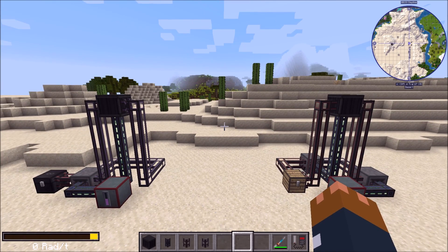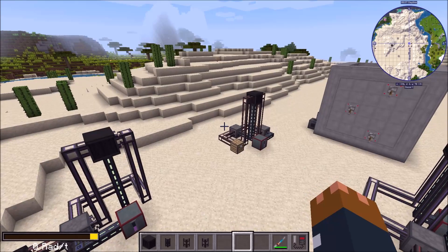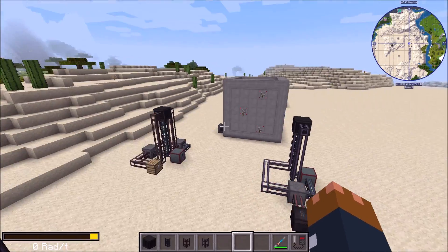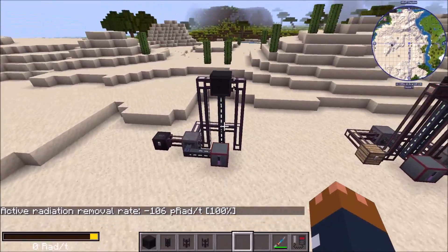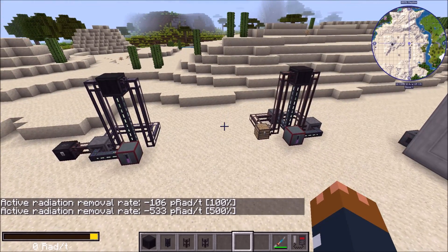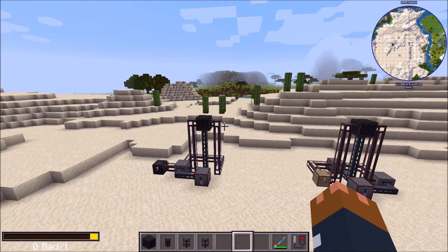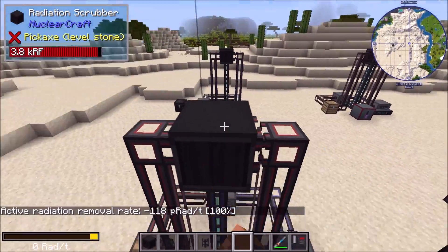The reason the radiation shows zero rads per tick here is that Nuclecraft enforces a minimum radiation value of one femtorad per tick. What's happening is that these scrubbers totaling 1200% efficiency are removing enough radiation that the level drops below one femtorad per tick, so it just displays zero. If I had fewer scrubbers, that amount would go back up.